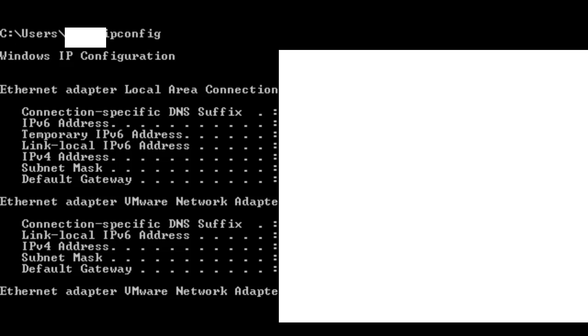Once you get the results, you're going to get a big list. If you're on wired, you'll get a long list. If you're on wireless, you only get one list with one IPv4 address. Keep in mind: focus on the first entry where the internet adapter local area connection is. You want to get that IPv4 address — go for the first one, not the ones further down.